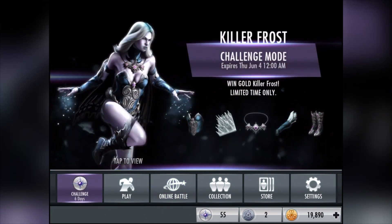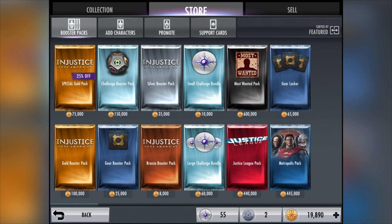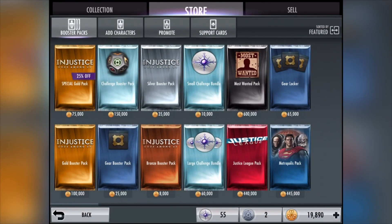Before I get started, I was gonna buy some packs for this game but I need some advice from you guys. We can get the gold pack for 75, but that's once a day. Or we could do a whole 10-15 packs of the 100-coin gold packs. I was also looking at these challenge booster packs - 450 coins each, containing one random gold character from previous challenges: Batgirl, Manhunter, Scorpion, Aquaman Red Sun, Deathstroke. Should I go all out and buy the Most Wanted or Justice League packs? Let me know in the comments below!